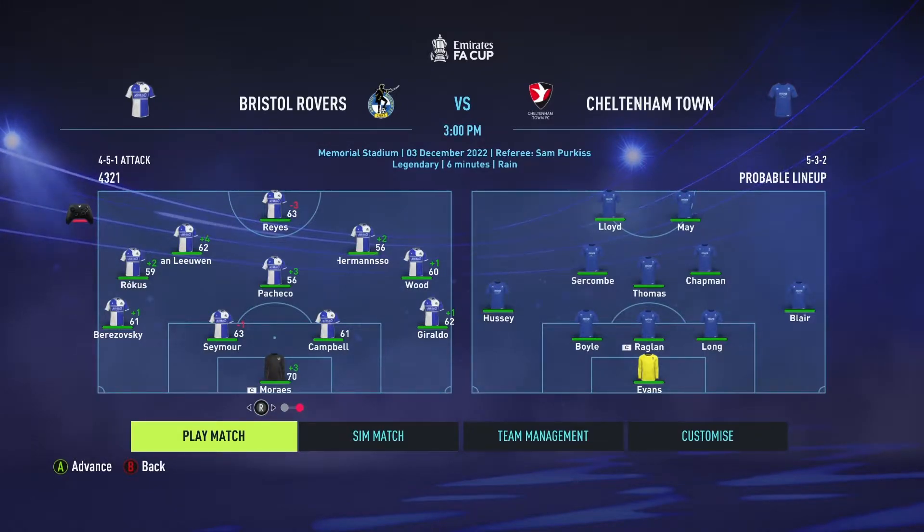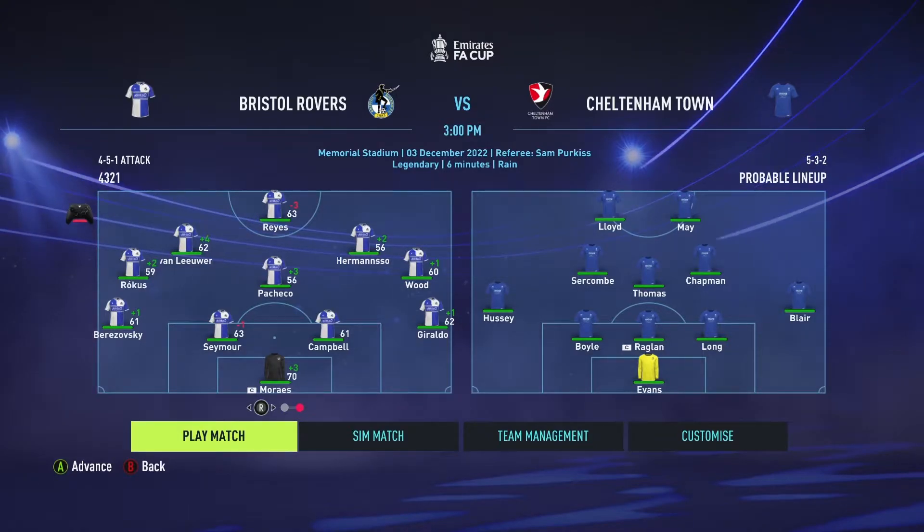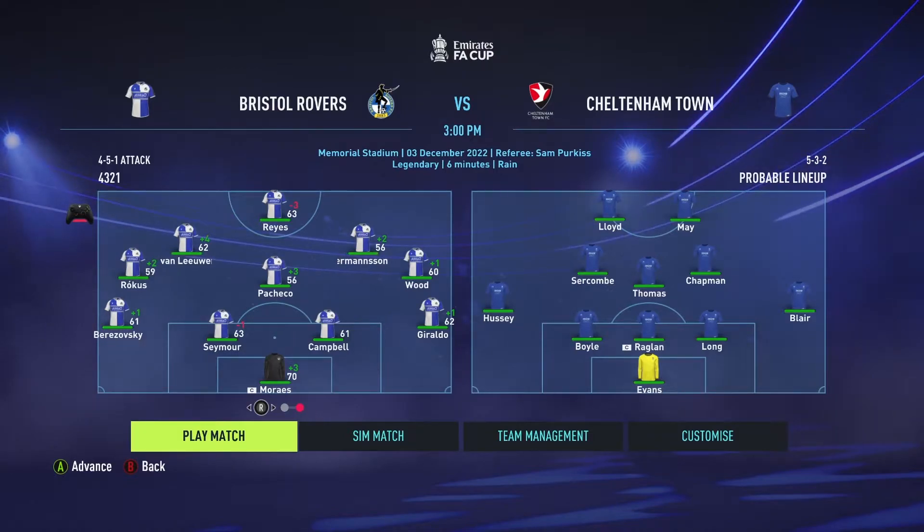We will move on here to our next game. This time it's Cheltenham Town in the FA Cup — we are at home, so that will help. We're going to go with this cup lineup and try again with that 4-5-1 attack. It worked in our last cup game so we'll see how it does here. It's going to be Berzovsky at left back, Seymour comes in trying to get some minutes into his legs, Campbell and Geraldo across the back. And then Rokish, Pacheco, Wood in the middle with Van Leeuwen, Hermansen, and Reyes up top. Let's see how we do here against Cheltenham Town in the FA Cup.